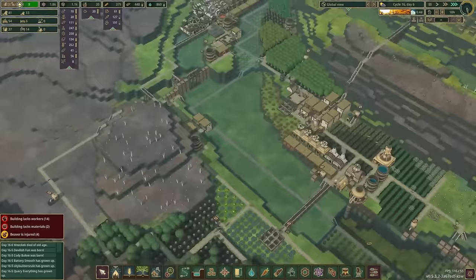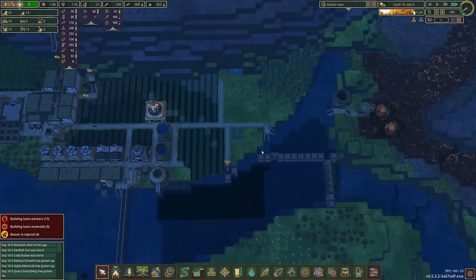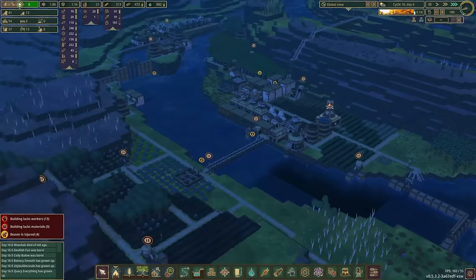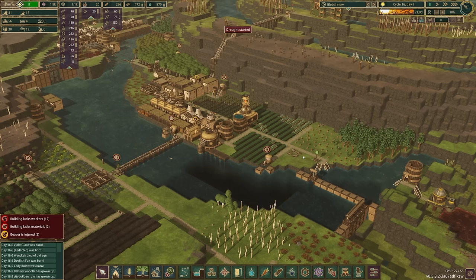We've got 13 beaver kits, 15 open spots, and four incapacitated beavers. We have two medical beds — they're just healing, kind of chilling, doing their own thing. This is almost dried up. 0.2 left before the drought. Now I'm just a little bit concerned here. Well, I really shouldn't be concerned unless it's a lot — 21 days! Okay, well... that's a deep subject.